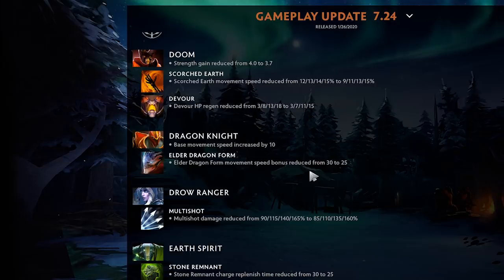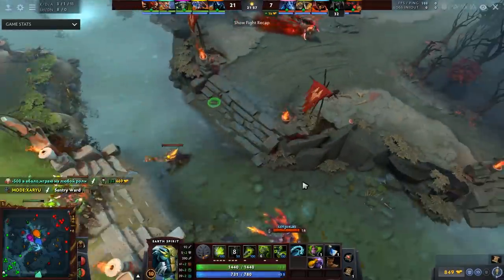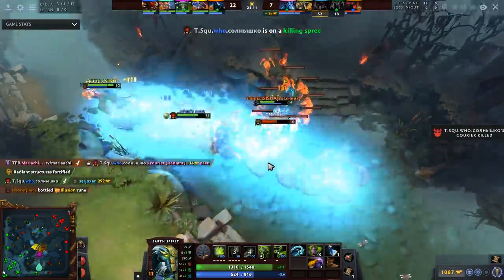DK is generally faster now, which helps you get camp to camp, walk up and dragon stun people — I think this is a nice change. Drow Ranger multi-shot reduced by 5% at each level — pretty sure this hero is mildly broken in competitive and usually a lot of changes are based on that scene, so really just 5%? Earth Spirit stone remnant charge replenish time reduced from 30 to 25 — five seconds adds up really quickly. He loses his GPM talent but it was a level 20 talent and those are generally negligible.